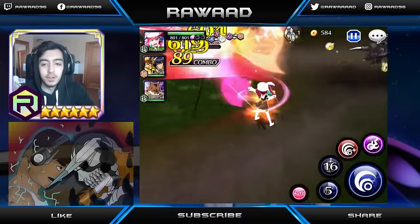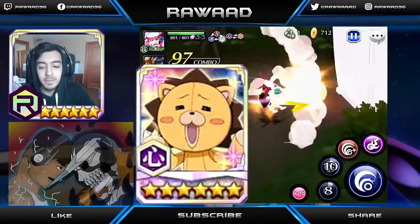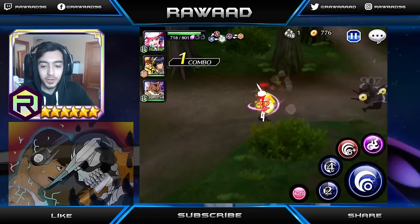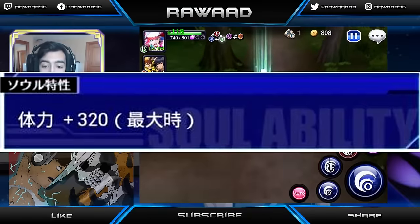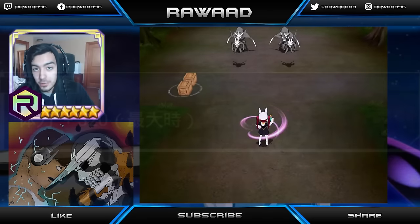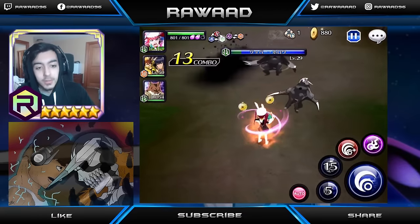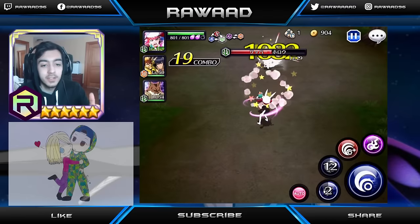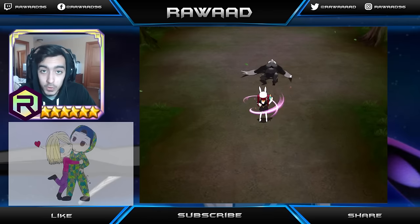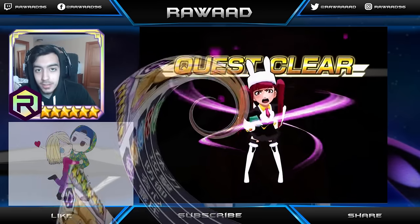Let's get into this guys. First off, let's start off with Kon — 6-star Kon. He is amazing. He does get a 6-star, and his attribute or his soul shape becomes Stamina plus 320. Yes, plus 320 — you're hearing that right. And just so you know, it does stack. So what you're going to see when I read you his stats are his stats with the 320 added. Kon has 960 stamina as a 6-star, guys — you're not hearing that wrong, 960 stamina.